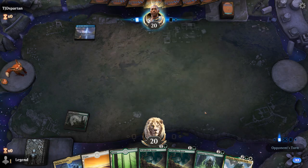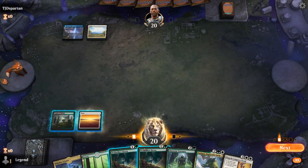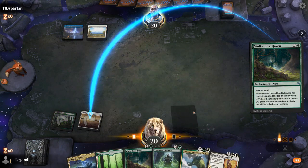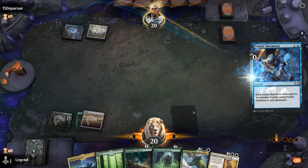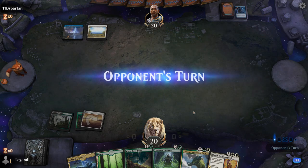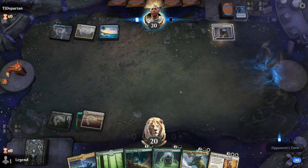Let's see what we're up against. We've got a turn 2 Haven. Opponent is on blue-white. Haven resolves. Opponent with a Frantic Inventory end of turn, and Maze Mind Tomb.